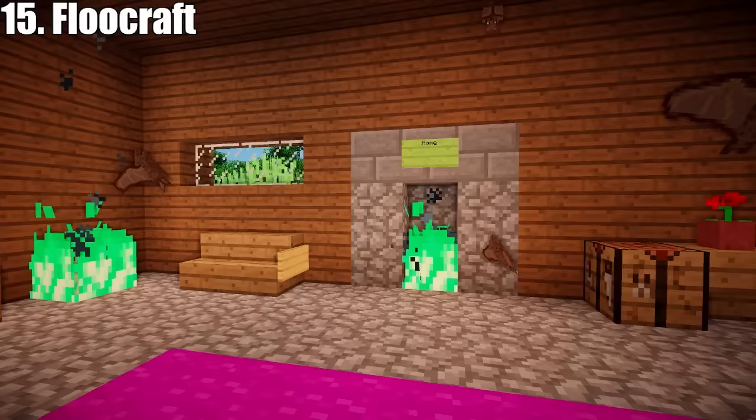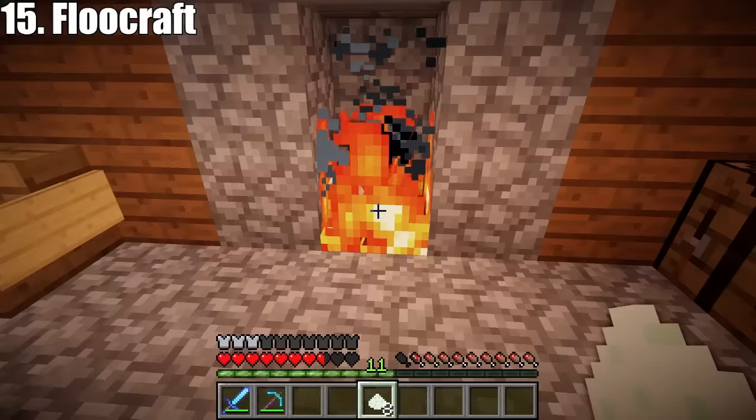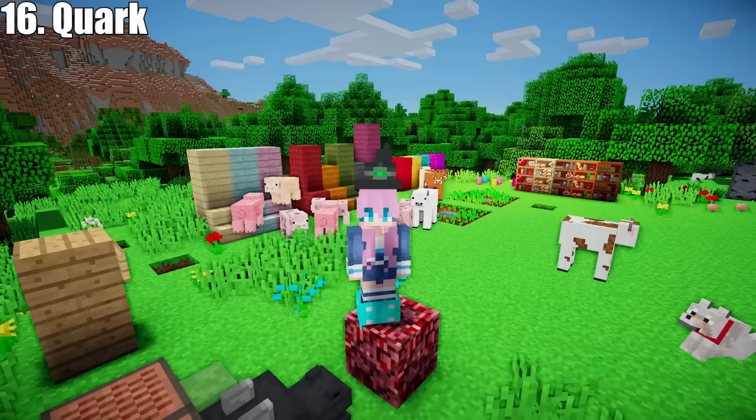Moving on to the next mod: the Floo Craft mod from Fred Targaryen. If you love Harry Potter, you will love this magical mod that allows you to travel around the world using a network of fireplaces. Simply throw your floo powder into the fireplace, tell it where you want to go, and you'll be magically teleported to your destination.